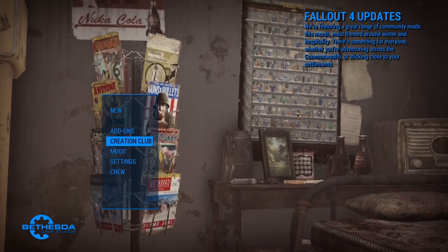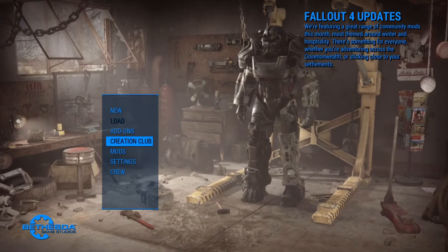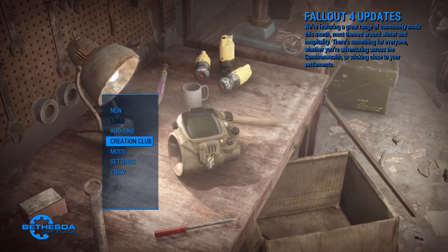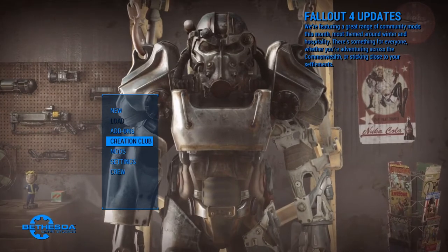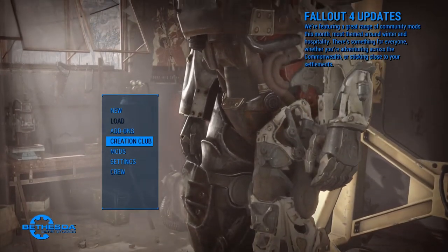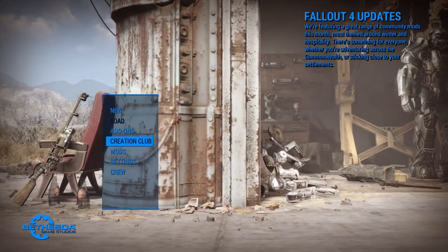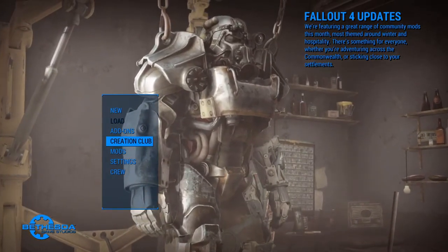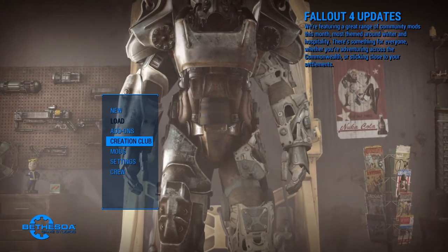After unplugging it and waiting a couple minutes, plug it back in and start it in safe mode. To do that, press and hold the power button until it beeps a second time. It'll bring you into a menu where you have to plug the controller into the console using your charging cable and select 'Rebuild Database.' It says it could take several hours but in my experience it usually only takes about a minute. When that's done it brings you back to the login screen, then shut it off and unplug it again.